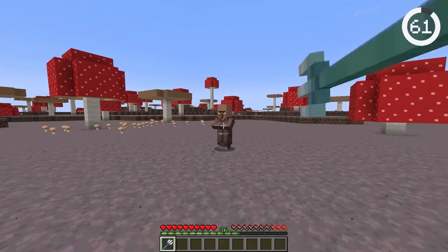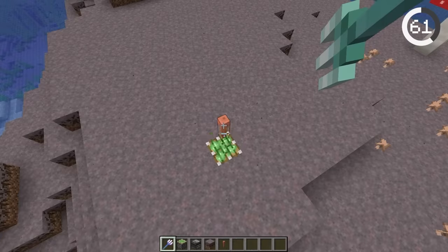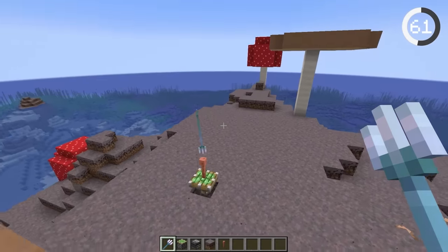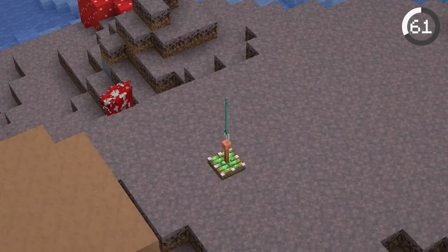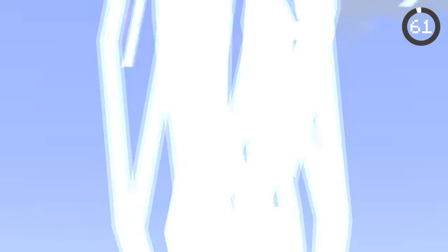Tridents with the Channeling enchantment strike lightning whenever they land on a mob or lightning rod. Using this, channeling tridents can be placed on top of end rods and bounced up and down to create a lightning generator. You can surround your entire base with these, and good luck to anyone trying to break in.